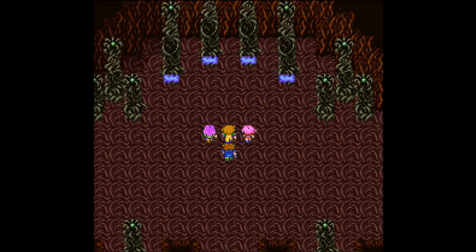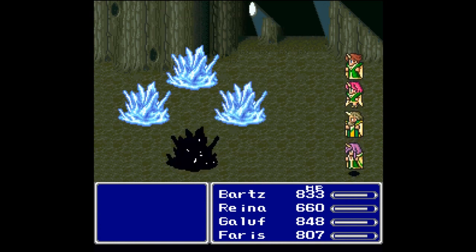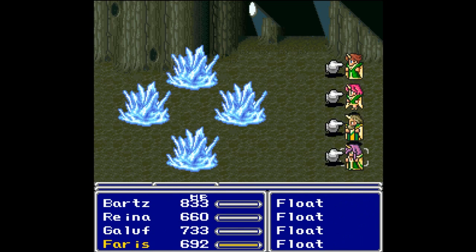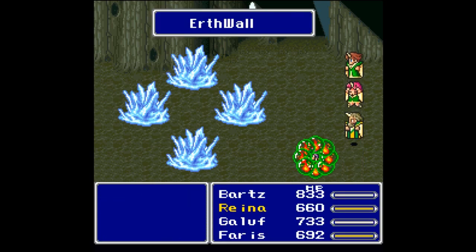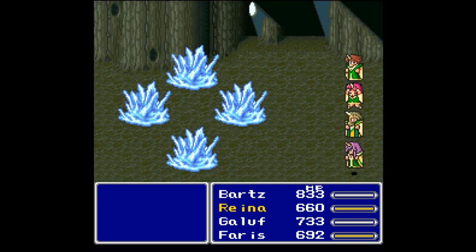We are up against four very difficult crystals. To counter these physical attacks, which are doing quite a number on us, we need to summon Golem. I had summoned Golem before but never really got a chance to show it off well. We're also going to summon Titan, who is going to be our damage dealer. I want to keep track of how much damage we are doing once they get under 3000 HP.